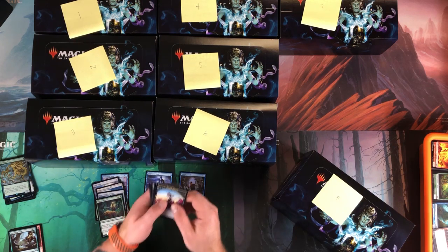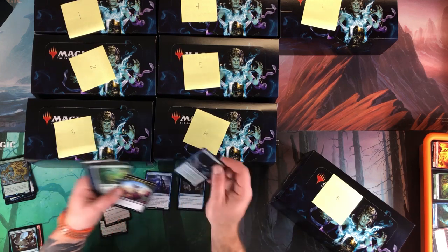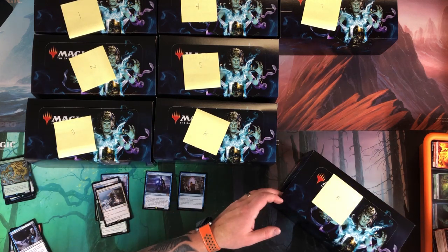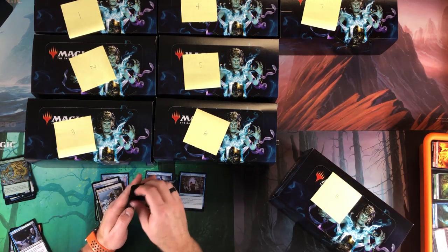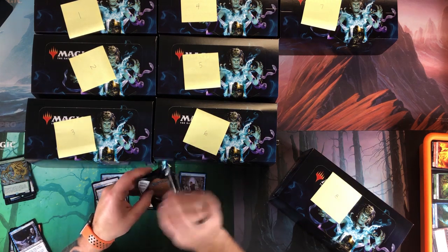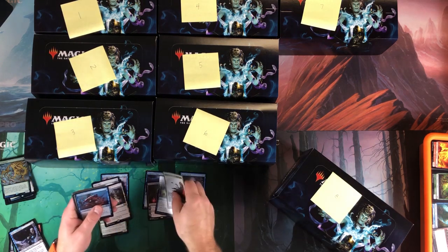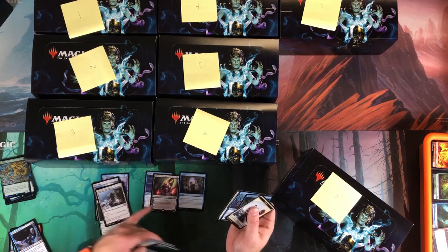Desolate Lighthouse, Dimir Guildmage — meh. I've been looking for Bitter Blossom; it's not one of the most expensive ones but it's a card I'd like to start using in Commander. Liliana of the Veil — yeah, I'll take that! That is awesome! Now let's get a Karn in there too — that's what I'm calling for next.